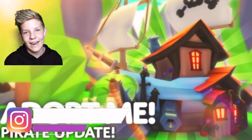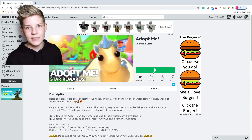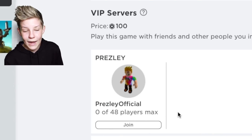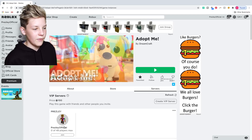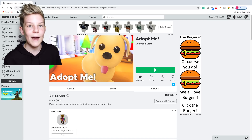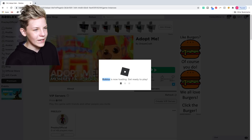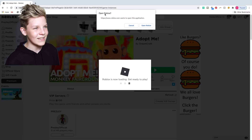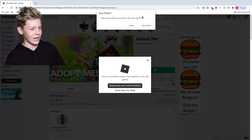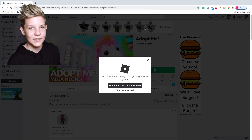Let's get straight into this routine. Right now I'm on the Adopt Me homepage and like everybody when they join Adopt Me, you press the play button. But sometimes I go into servers and click on Presley Official, like my server, or sometimes I go into my private server if I'm filming. But today I'm going to be showing you my normal routine and just the public server routine. So let's press play — and for some reason on my computer it makes me ask 'would you like to open Roblox?' I've got to click this extra box and then it starts to load.